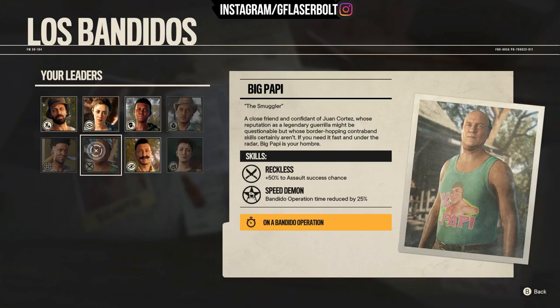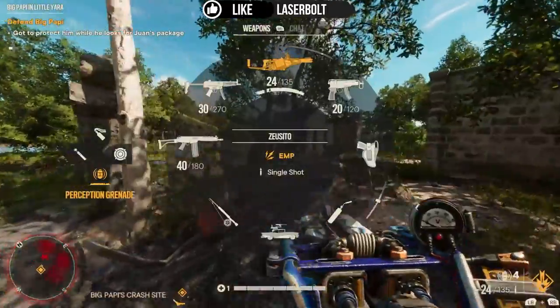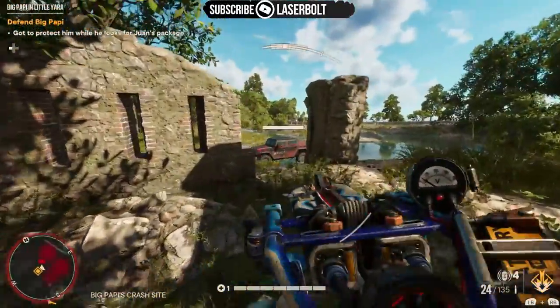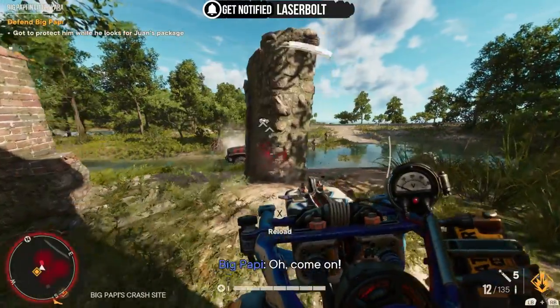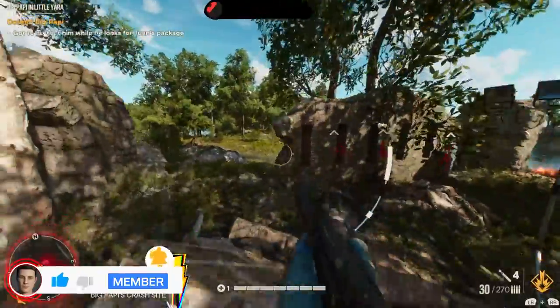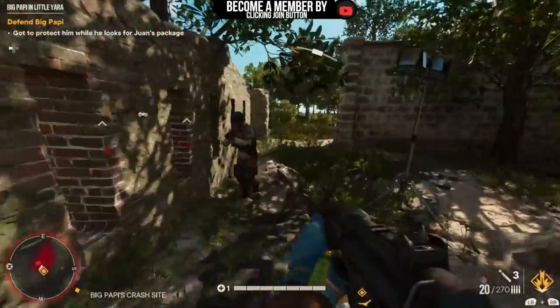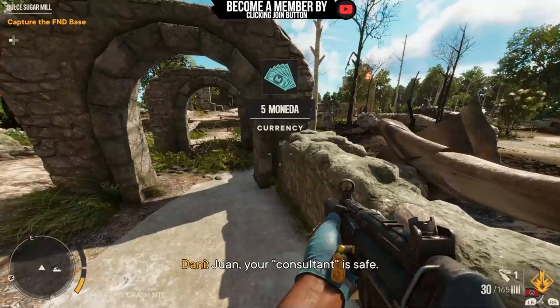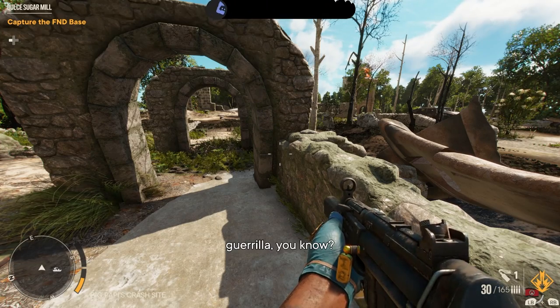Next is Big Poppy. You're going to have to locate him on this area of the map. It's super easy — just fly over with a plane, skydive, or jump, whatever you do, just get to that location I'm showing. As soon as you land there, you're going to trigger the Big Poppy in Little Yara event. You'll need to defend him from attacks, and once you do, you'll unlock Big Poppy. He's really important — he has the reckless skill and the speed attribute.